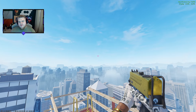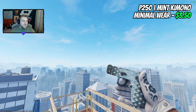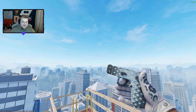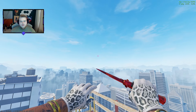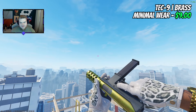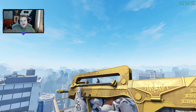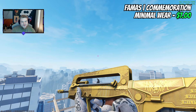A bit of a slept-on skin in my opinion is the MP5 Mint Kimono, and I'm picking it here — kimonos just give that nice vibe. Minimal wear at $3.50, it's pattern-based so keep that in mind. Pattern one looks kind of cool with the gloves. Trying to hit the same vibes as the Gold Brick, I've gone with the Brass for the Tec-9 — not exactly the same vibes but pretty close for $9. There's a bit of a theme with the gold skins, but I haven't just gone gold across the board.